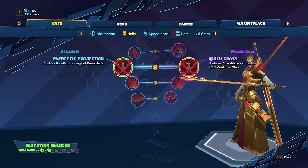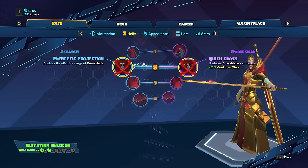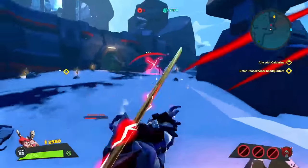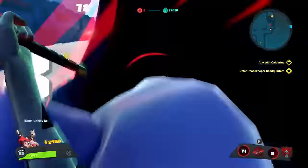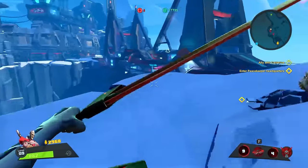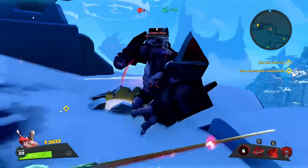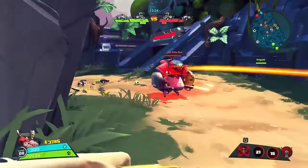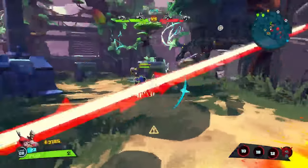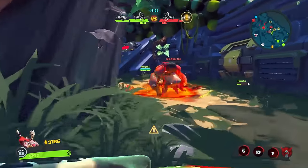At level 8, we're going to get two buffs to Crossblade: Energetic Projection and Quick Cross. Energetic Projection is going to increase the range of Crossblade — provided you take the slow, you can now slow enemies from a farther distance and it gives you safer poke. This shouldn't make too much of a difference in PvE, so I would pass on it there. Quick Cross is going to decrease the cooldown of Crossblade, which is nice in both PvE and PvP as you will be able to use it more and do more damage.